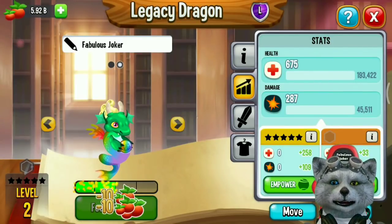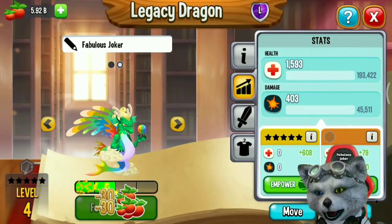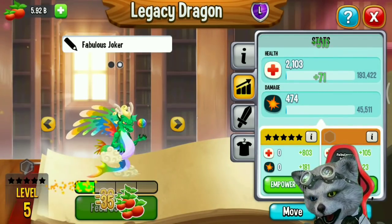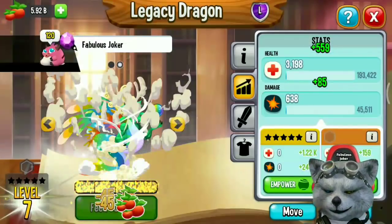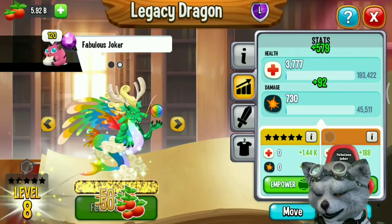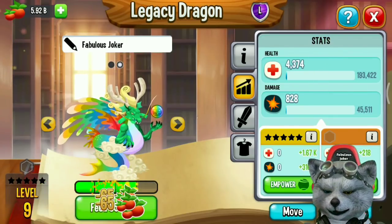The Legacy Dragon is one of the oldest dragons in Dragon City. Three of the oldest are the Mirror Dragon, Crystal Dragon, and Legacy Dragon. You can use this dragon for quests or some breeding events.